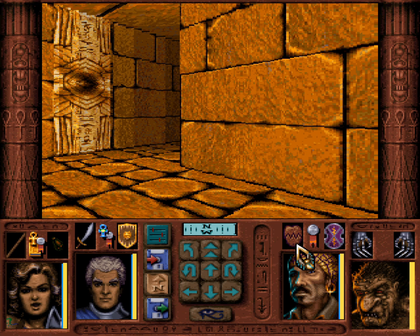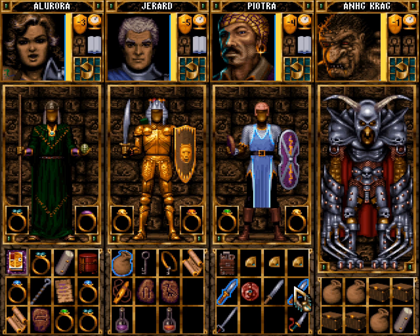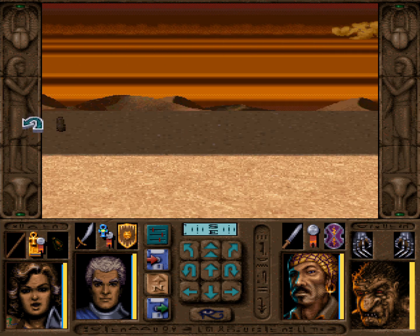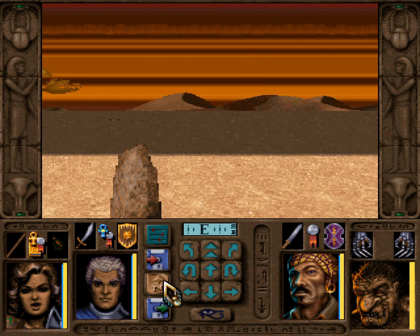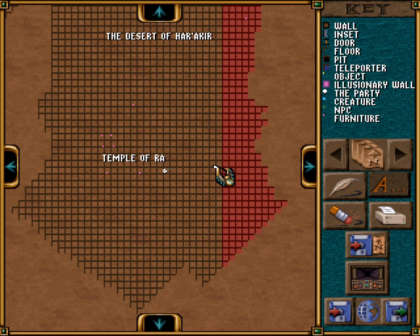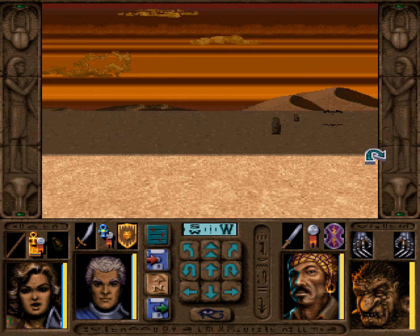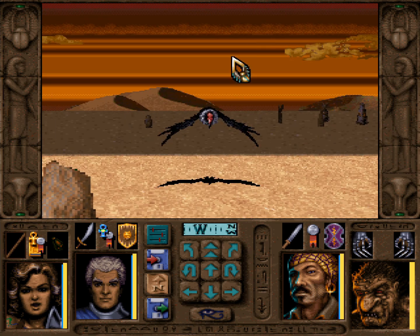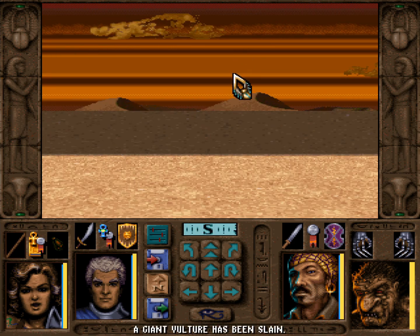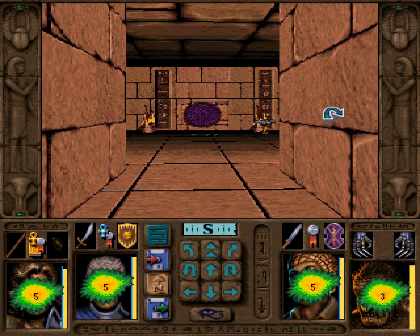and welcome back to Let's Play Ravenloft Stone Prophet! When last we left off, I figured out how to combine the pieces together. That was silly of me to not think about doing it that way. But most things have been combined by putting them in your hands and then doing that - but not that thing. Also, there is a bird here. Let us kill the bird. Bird is gone! Alright, south we go! And we'll put the seal where it's meant to be.